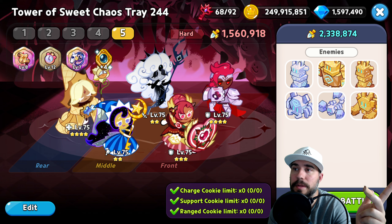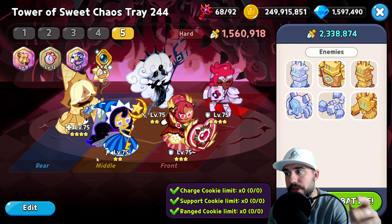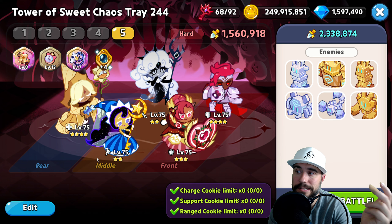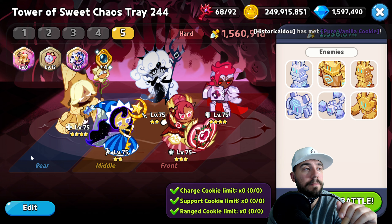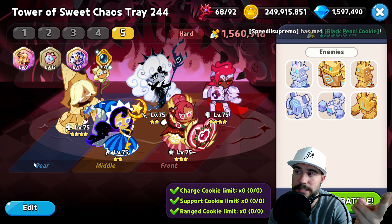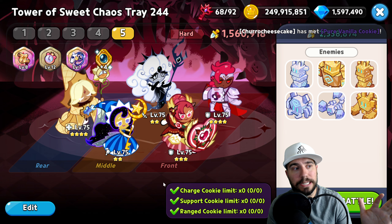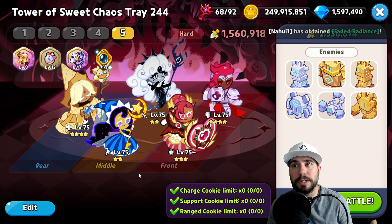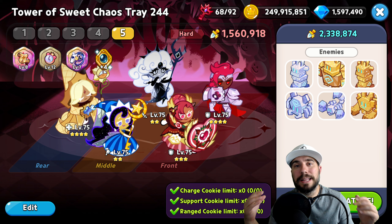Clearly, between Moonlight and Black Pearl, there was enough damage to really push through. If you add another damage dealer as an alternative strategy, you might clip through that pretty quickly. So we walked through the four T's: tactics, team, toppings, and treasures. We gave you a solid team and talked through the strategy to overcome Sweet Chaos Tray 244.